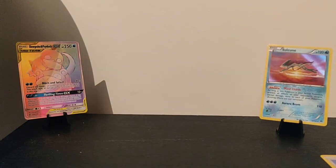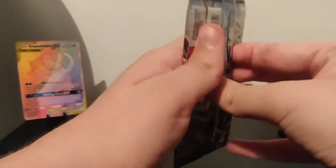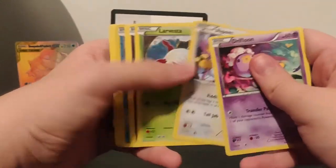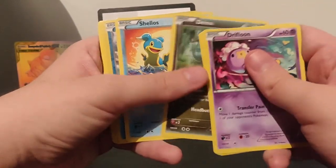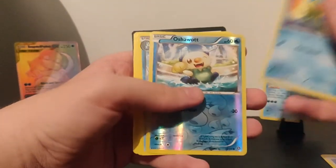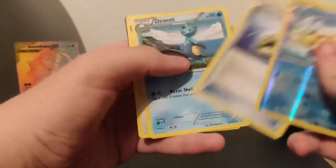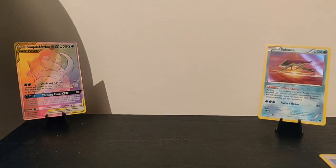Moving on to the second one, which is a Steam Siege. I really hope we get some decent pulls - last week's was ridiculously good, it really was. We're starting off with a Drifloon, a Pawn, a Larvesta, Dino, a Shellos. I've got a bad feeling about this one as well. We got a Clawitzer Fossil, a Duosion, and a Braviary. These really aren't doing well - we're already about three deep and we've only had the one decent pull.